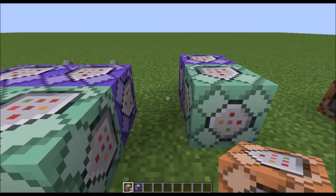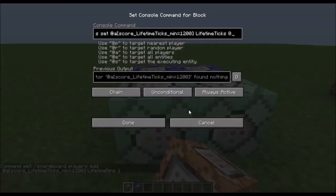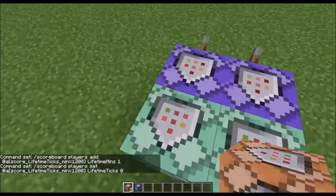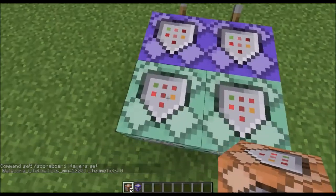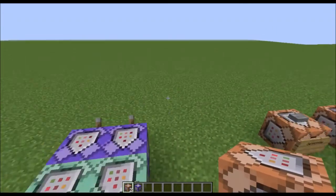Then we need to come to the left and do the same: place another one set to repeat, needs redstone, and against that one chain, always active. Then paste command number seven into the repeat block and command number eight into the chain block. Now it's set up — just put two levers on the back and make sure to cover it in bedrock at the bottom of your world.